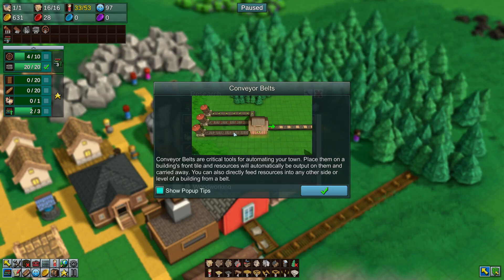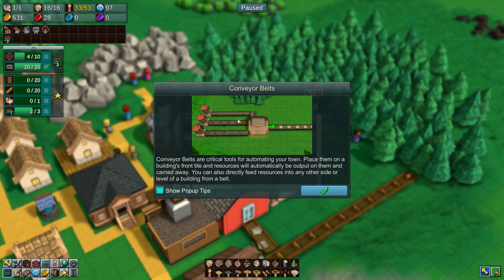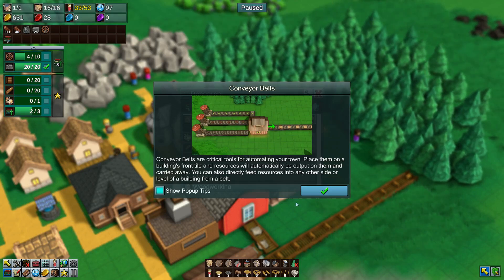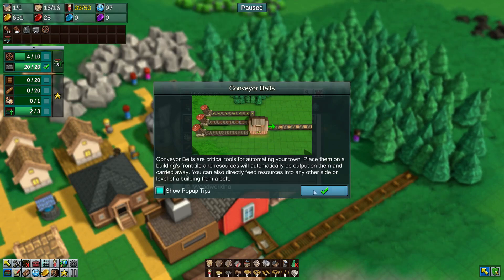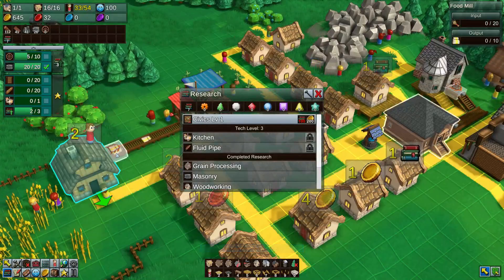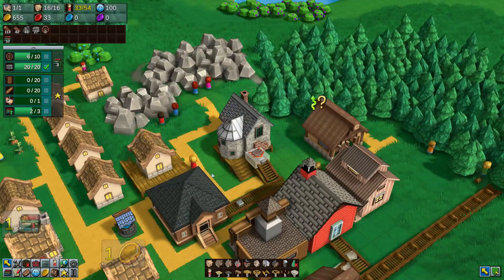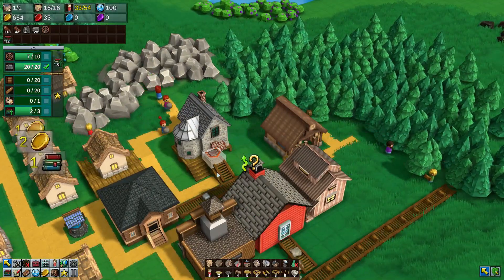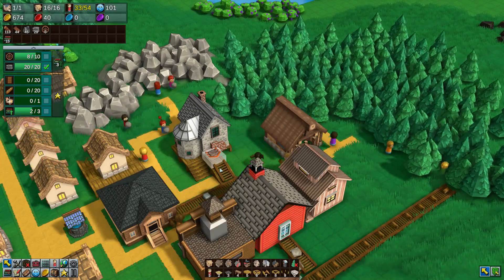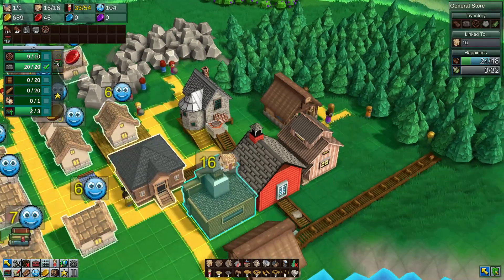Fair builds your critical tools for automating your town. Place them on a building's front tile and resources will automatically be output. Place them on a building and also directly feed resources into any — so if you want a building to... they don't have to be on the front tile, it'll just use the grabber. It also looks like people get in each other's way here. Yeah, let's just get those nine wheels here.